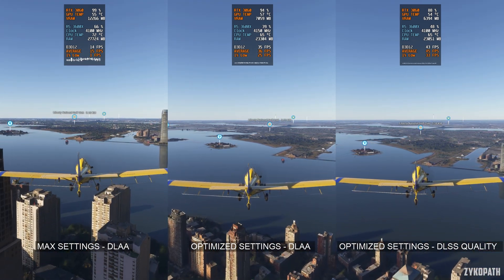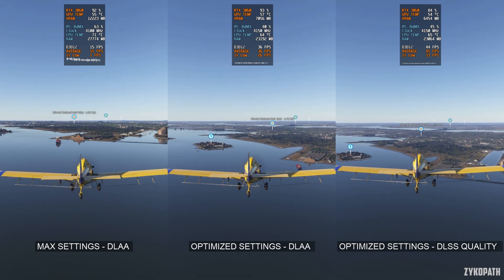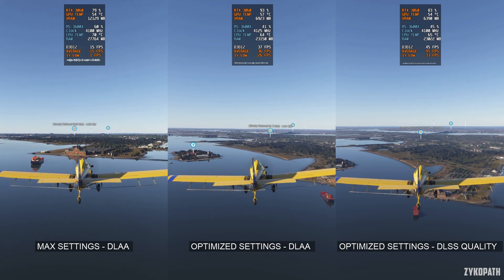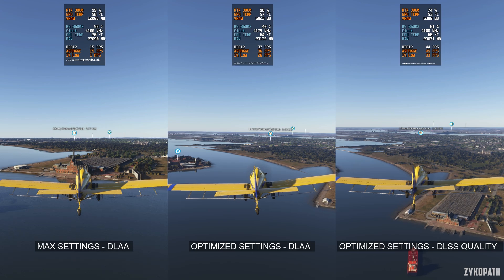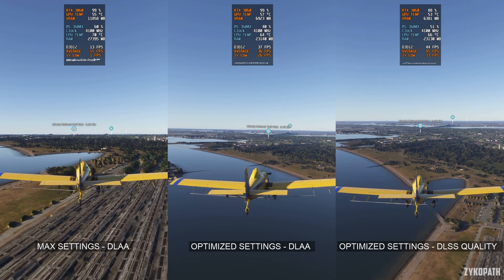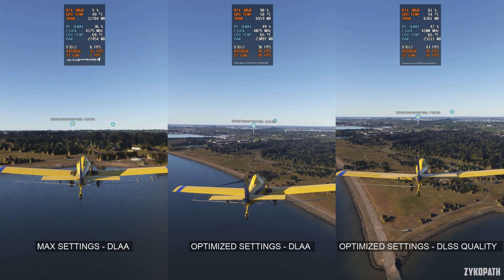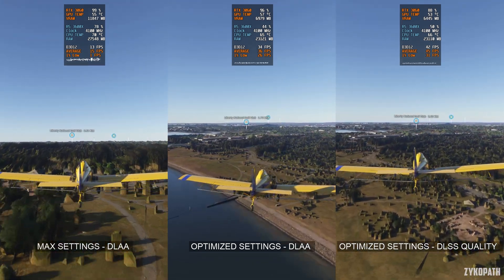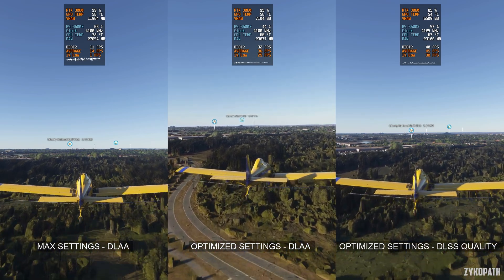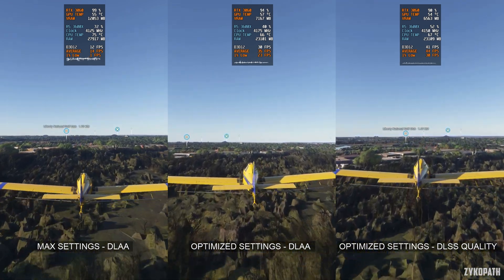This game really loves to hog VRAM and memory on higher settings. Frame rates are averaging over 30 FPS on optimized settings — an increase of over two times — but the 1% lows still drop below 30 FPS. Using DLSS Quality further improves frame rates and 1% lows. There also appears to be some CPU bottleneck or hardware underutilization at these frame rates. At max settings averaging 15 FPS the game is far more CPU intensive than at optimized settings averaging 45 FPS, but thankfully this game is very scalable and runs better than the original Microsoft Flight Simulator 2020.